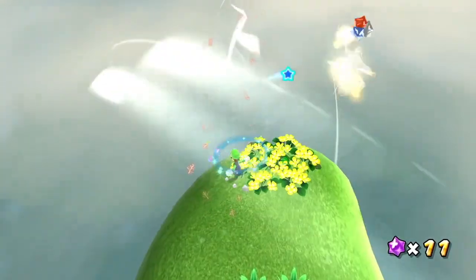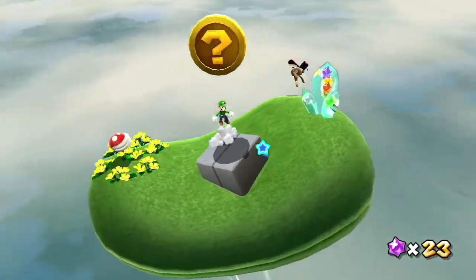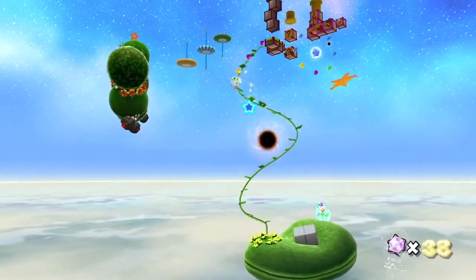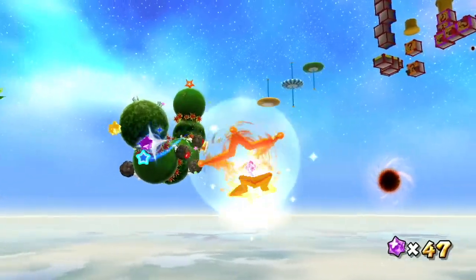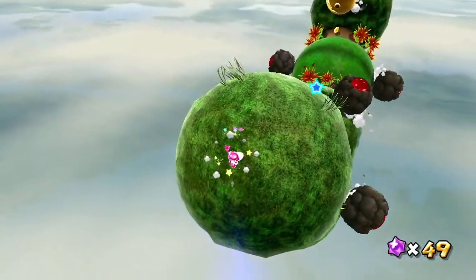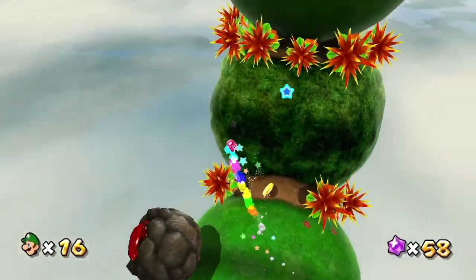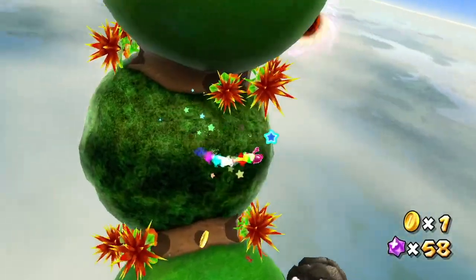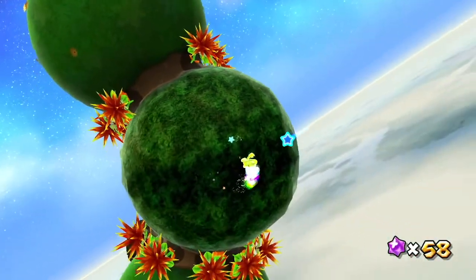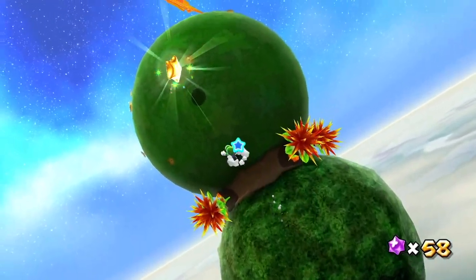Now all of the coins we need to collect are actually just along the paths of vines, which is way better. Collecting all of these coins will actually make something special appear next to the launch star — a rainbow star. Now we can use this rainbow star to break all these for star bits, and also a gold chomp for something else. The only way to break that gold chomp is with the rainbow star, but we do get a star for our efforts.